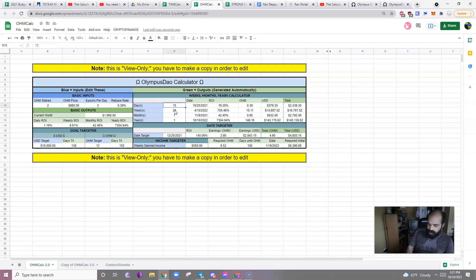Same thing with months. So these are all editable. I keep them at one default just because most people want to know one day, one week, one month, one year.